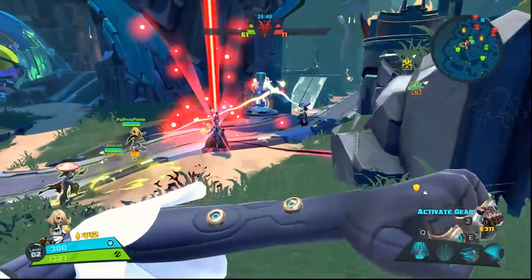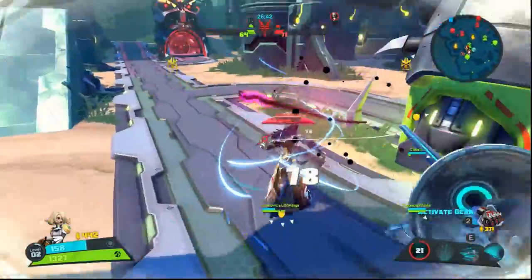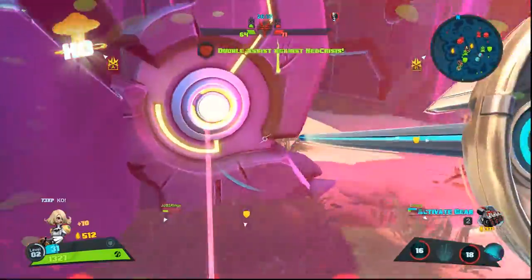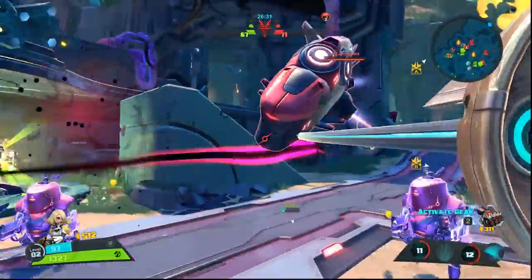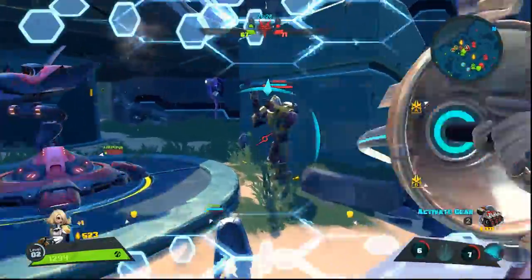Wrath goes down — I teleport straight to their Miko and start working on their healer. You've got to take the healer out as soon as you can. He's marked, he's silenced, he can't heal himself, and he's down — dead. That's what Phoebe's Blade Rush does: if you hit the enemy with Blade Rush after Five Virtues, it will silence them.